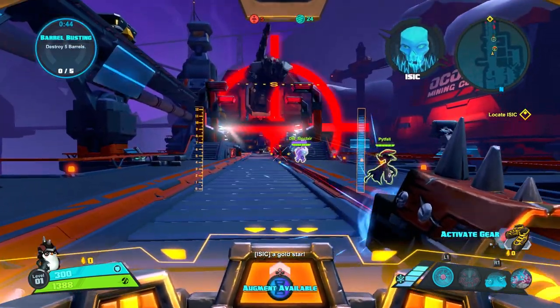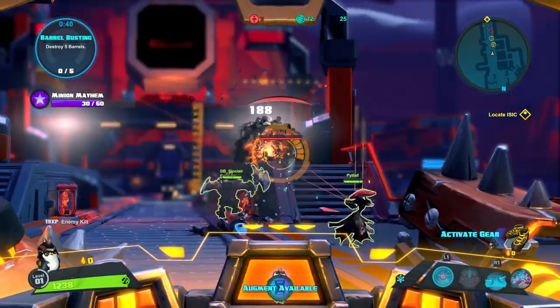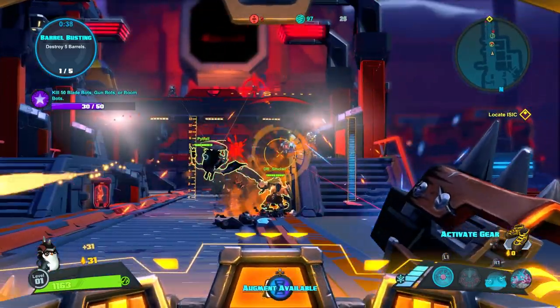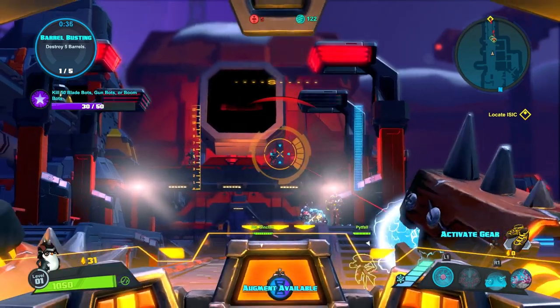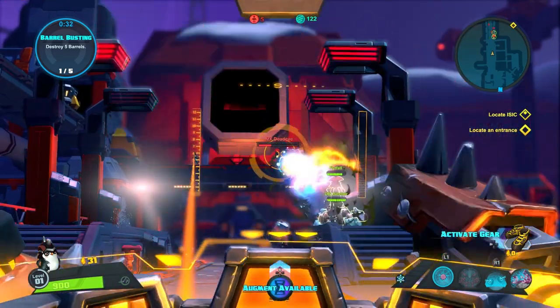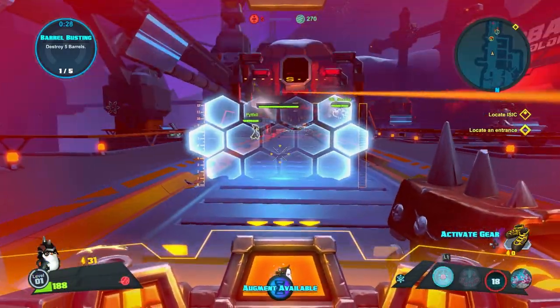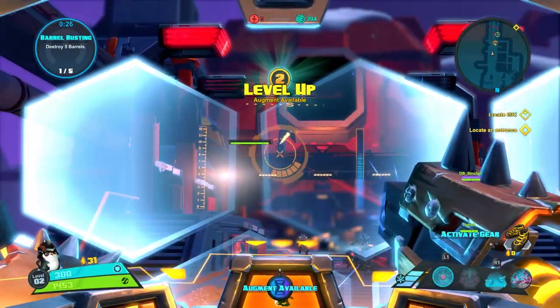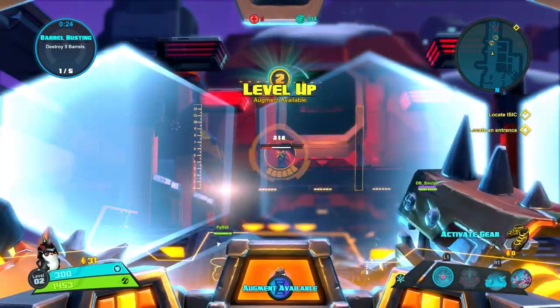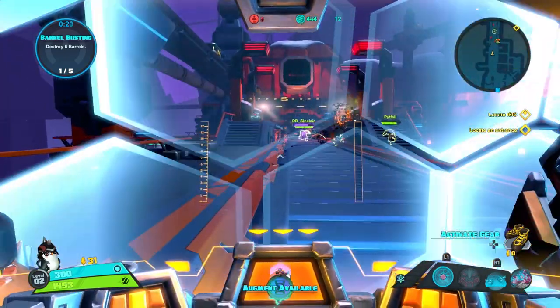He starts off with this great rail cannon you can charge up and snipe with. His left trigger actually zooms in and scopes in for sniping, so it's going to let me get back and line it up and take care of some of these bots in the back. I've got a really slow projectile, unless I combo it here with Toby's shield. When I shoot through Toby's shield, it's going to increase the speed of the projectile, almost like that great rail cannon that we played in other games.